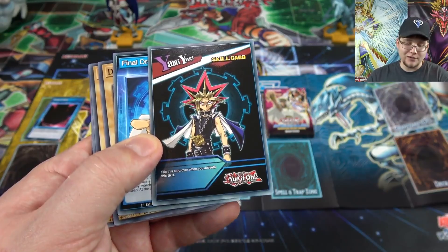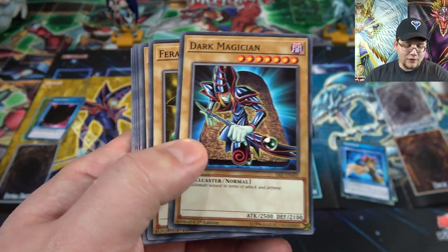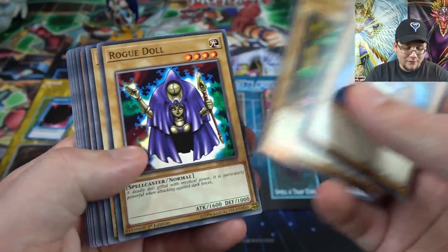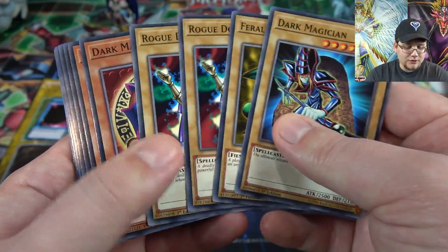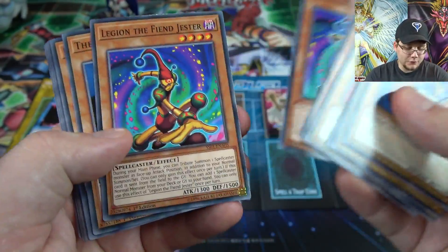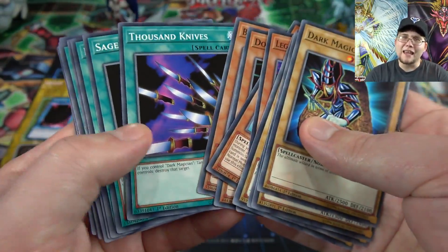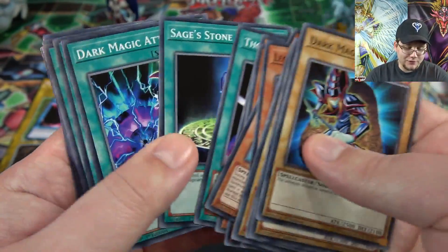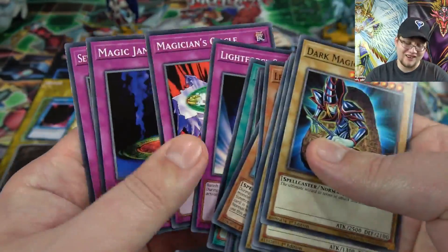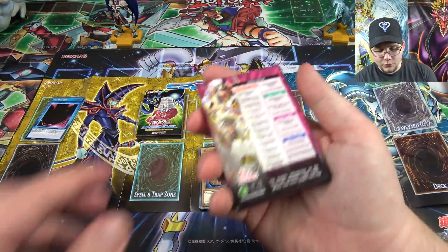Here are some of the other skill cards — we have Final Draw and then your usual cards. You have Dark Magician, Feral Imp, Dark Magician Girl, a lot of Yugi's cards and some others mixed in. Cards like Thousand Knives, Sage's Stone, and Dark Magic Attack — a lot of different cards that bring back a ton of nostalgia and are useful for speed dueling.